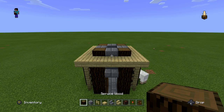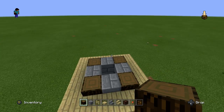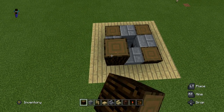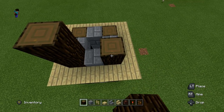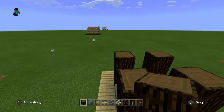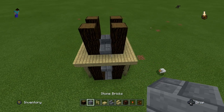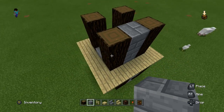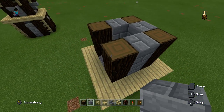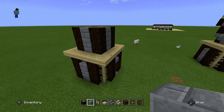Now we're going to get our spruce wood back out and go two spruce wood blocks high in each corner where the spruce wood already is, so we're going two more blocks higher in each corner all the way around. Then we're going to do the exact same thing with the stone bricks — go two high on each side. The second layer of our guard tower is looking pretty good.